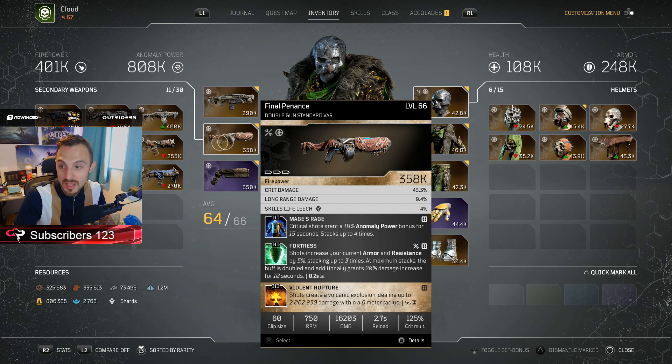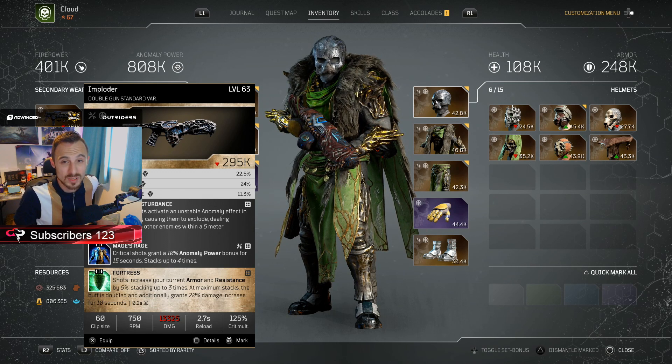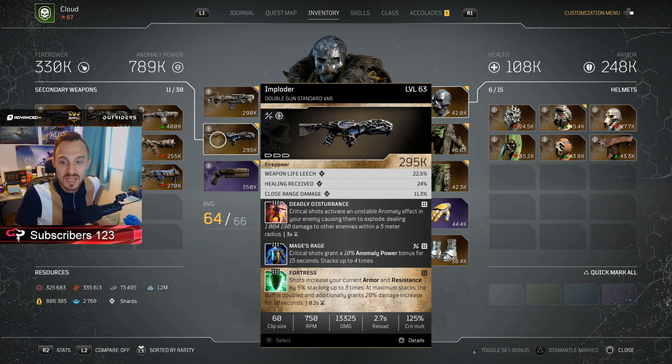For me, this one was also a very good one. You do find there are a lot of common denominators within these god roll weapons, and that seems to happen all across the board in this game right now, because of the way playstyles work. As the balance shifts, weapon selections will change alongside a lot of the armor sets used at any one time. But this right here is the Imploder. We'll pop this on so you guys can see it at its full movement. We have Fortress, Mage's Rage, and Deadly Disturbance — it all revolves around that crit hit damage bonus.